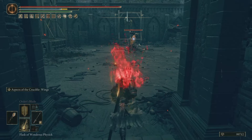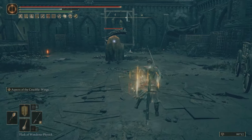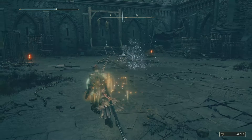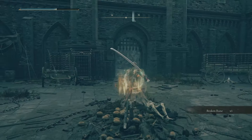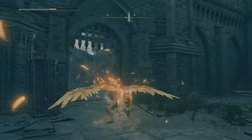Today's video is for Elden Ring Shadow of the Erdtree. I'm going to be showing you what is in my opinion one of the very best new ashes of war in the game, and probably the best holy one you could put into a build. That's going to be this awesome one in the background here — Aspect of the Crucible Wings. Honestly, this thing is very underrated and it can do some incredible damage, looks absolutely amazing, and works really well in faith and holy builds if you can manage to get your stats right.